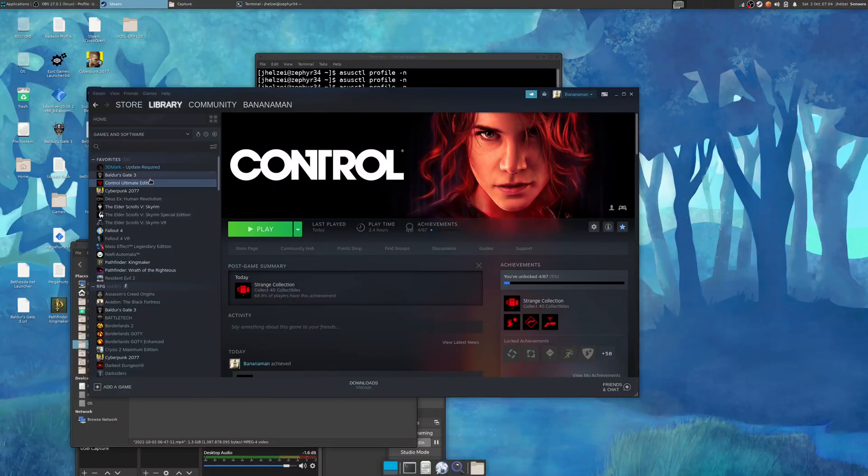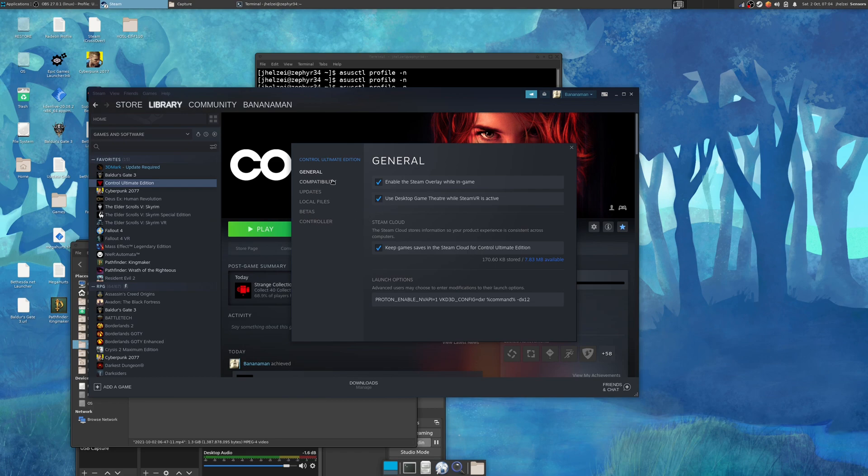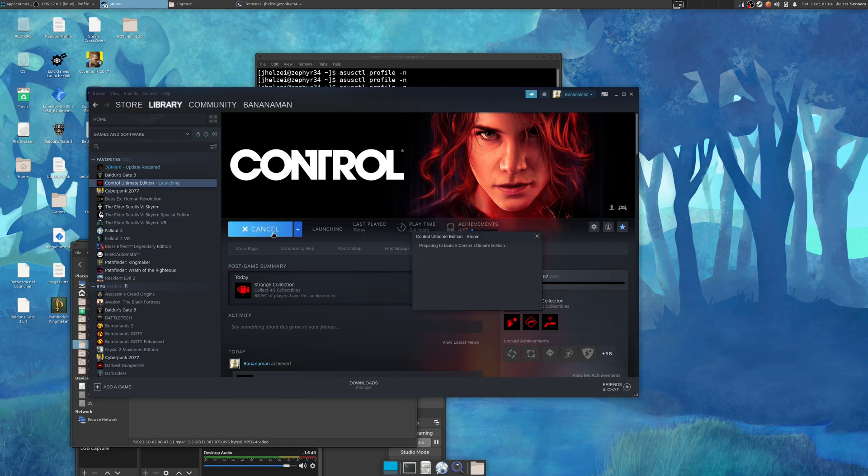Valve recently introduced DLSS and RTX support into Proton Experimental. In this video I'm going to show the game Control running with DLSS and RTX support enabled. Here you can see the command line parameters I'm using to get it to work, along with Proton Experimental on the compatibility tab. The game is running on a 2070 Max-Q, so the performance is not that great, but it is running well with DLSS enabled. I will be showing some gameplay footage along with various resolutions and DLSS settings to show you how well they work.